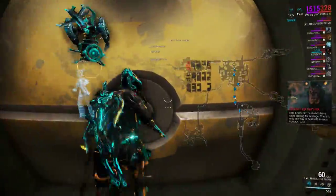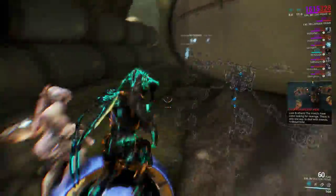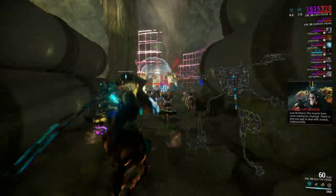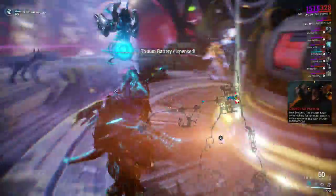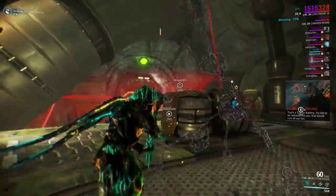You'll see there's pads here — two people have to stand on them to open the door, and you get through, and then two have to stand on the other side. The Mirage is blinding. Volt's excellent to have for movement speed.